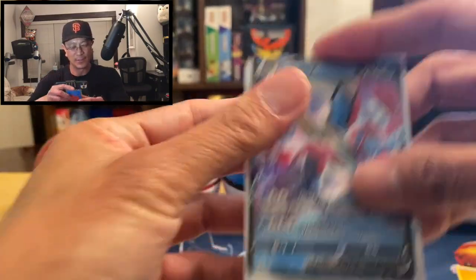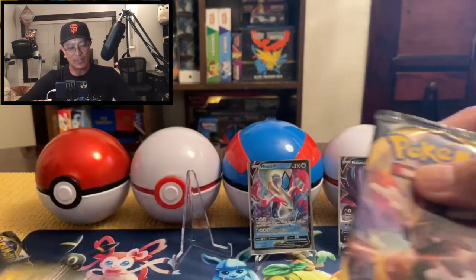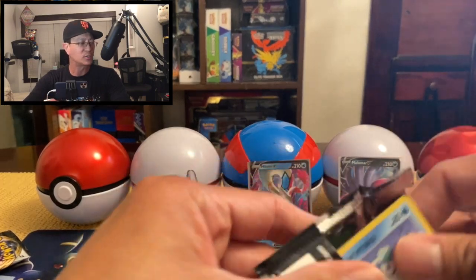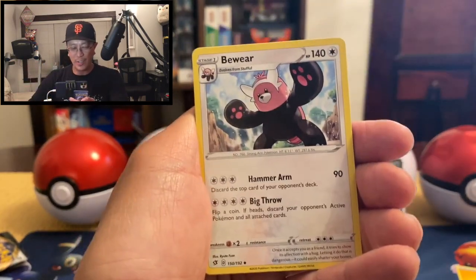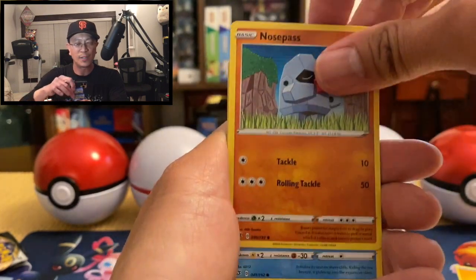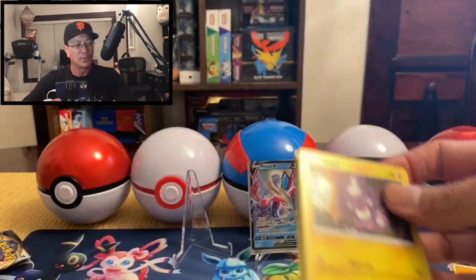Amazing looking card, another awesome hit! We have about six more packs to go in this second half of the Rebel Clash booster box opening. Hope you guys are enjoying this as I'm just having fun opening these packs and getting all these awesome cards. Maractus, Bewear, Speed Energy, Galarian Darumaka, Hatenna, Scyther, Nosepass, Wynaut, Diggersby reverse hollow — and a Frosmoth regular rare. Moving right along, just winding down to the last packs.